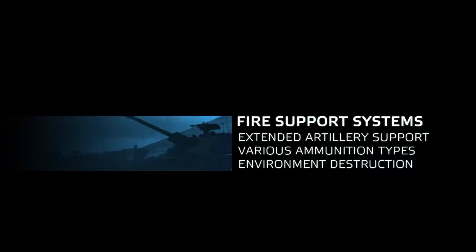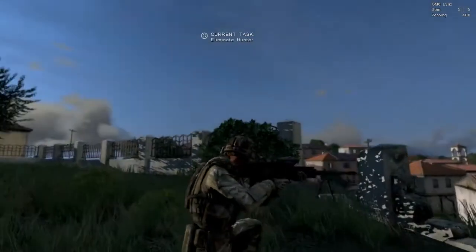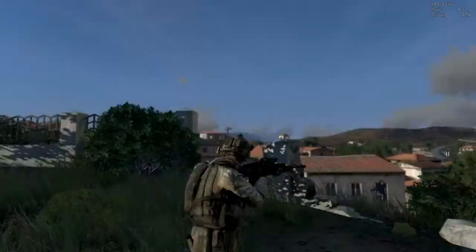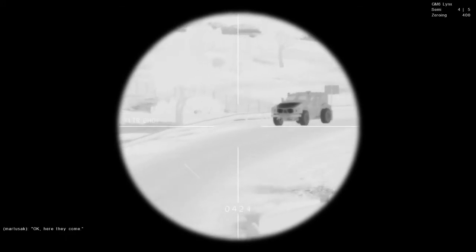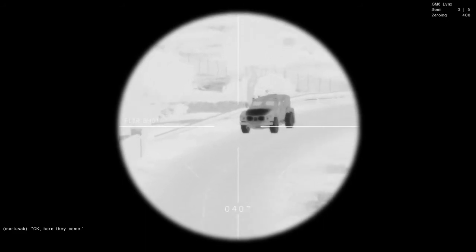Now let's talk about special weapons. The one I've got here is a GM-6 Lynx anti-material recoil rifle — notice the recoil animation. It has thermal imaging optics, so when I look through it I can see this hunter off-road vehicle there. I can see its glowing engine, and when I hit the engine block the car is immobilised.